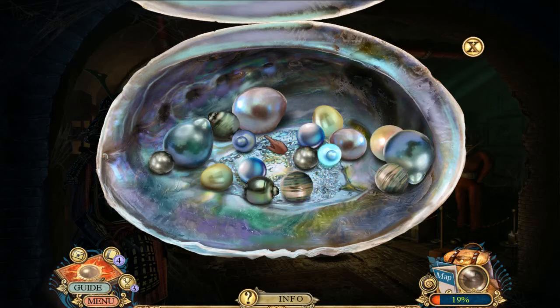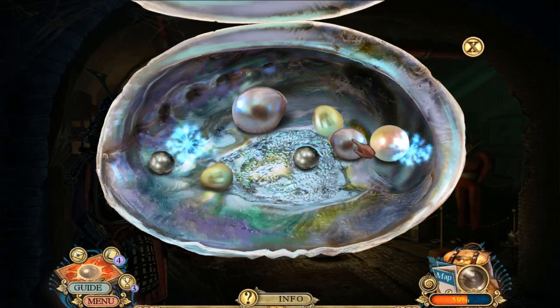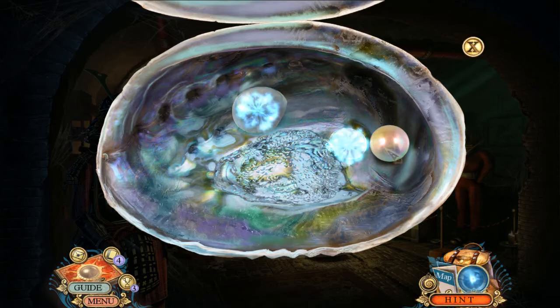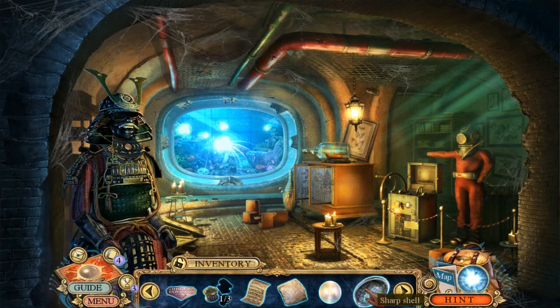Oh, I think we're matching — I can do this. Can they actually have multiple pearls in the same clam? That's going to be the one we want, isn't it? Nice pearl. We have a pearl and a sharp shell.